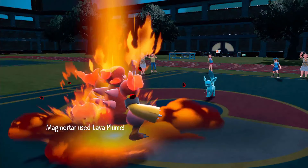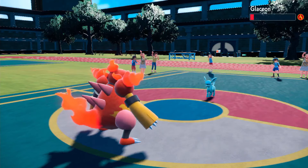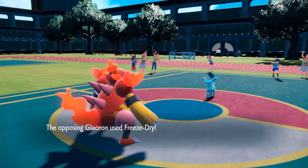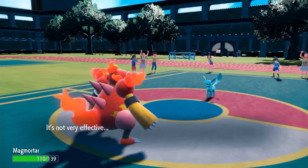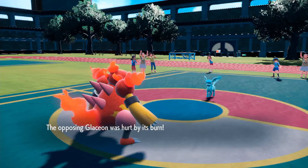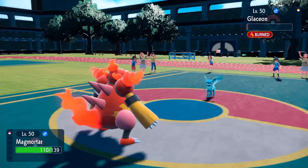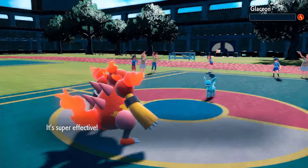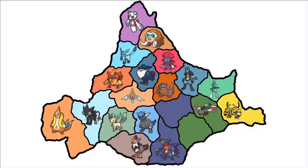Both of these Pokemon really only know one type of move, and luckily for one of them, they've got the right kind. Magmortar goes for Lava Plume — this might just end the fight. Barely — Glaceon holds on but gets burned. The Freeze Dry doesn't finish the fight either, and the burn doesn't win it. But one more turn and it's over. Magmortar goes for Lava Plume again. Rest in peace, Glaceon — you are indeed gone.